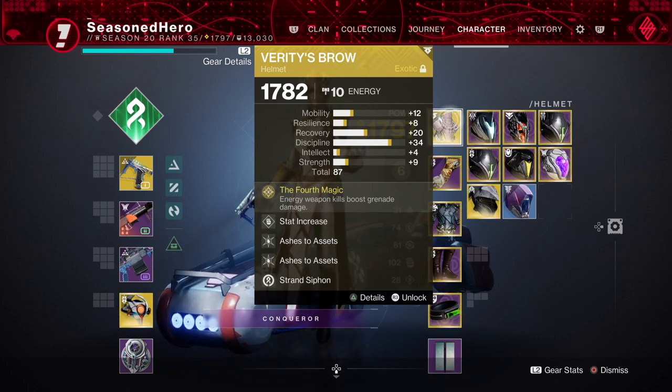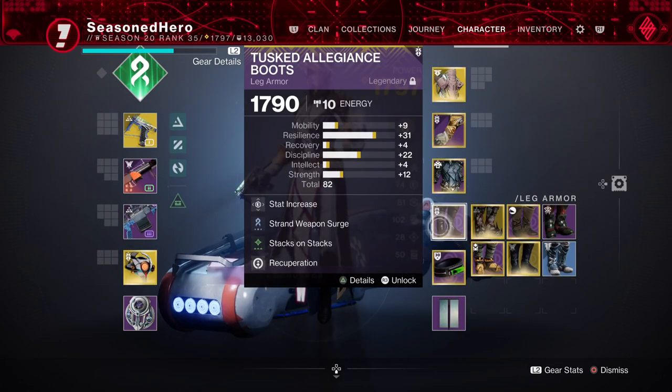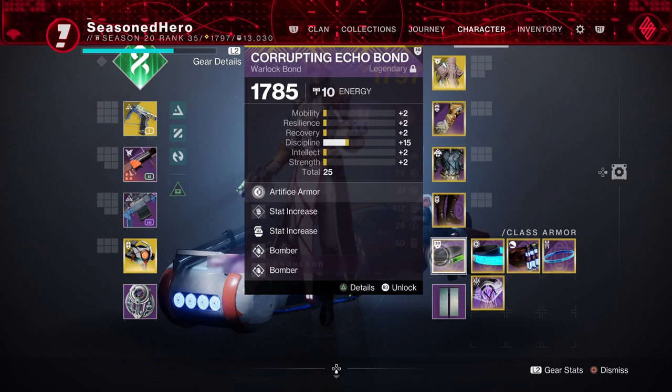In terms of armor charges, Charged Up and Stacks on Stacks are going to give you a plus 1 to charge stacks, so you'll overall get full charges when active. Next, you're going to want the Firepower mod so your grenades can produce orbs of power on kills, and then the Strand Siphon mod for producing orbs of power via strand weapons. And lastly, we have the Ashes to Assets times 2 mods so we can get our super back quickly.